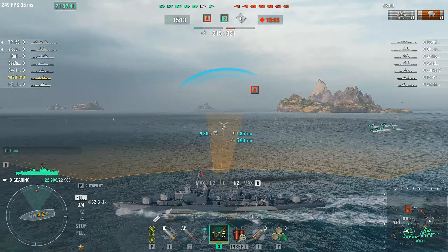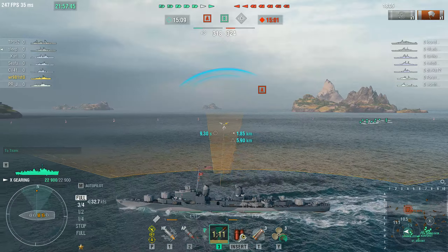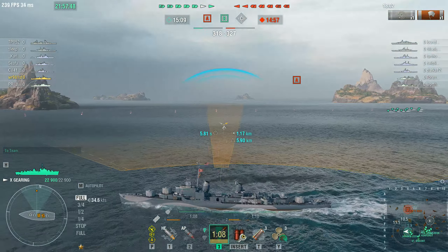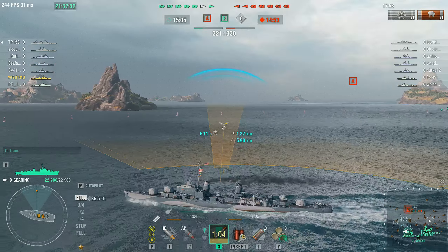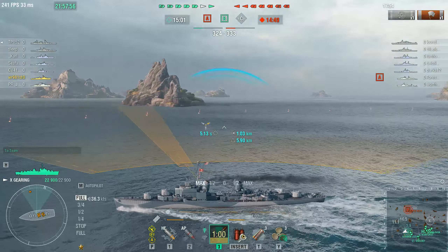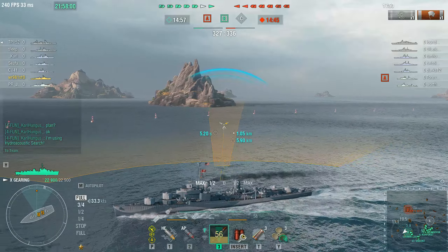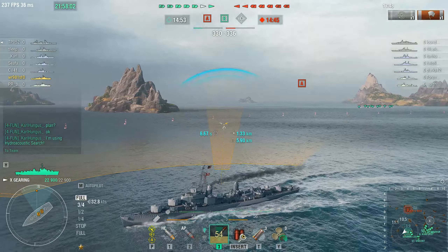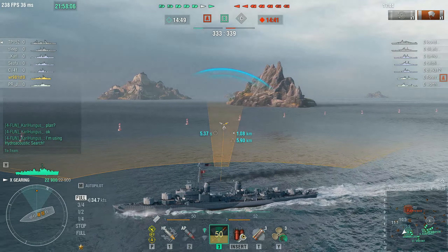I did 7,100. Three pens in his side and only 7,100 in damage. Crazy. I was playing the other night in a low-tier battleship, maybe like T-8. I'm like 7,000 away from a broadside cruiser and I don't even hit a single shell — not a single shell lands. What is going on?